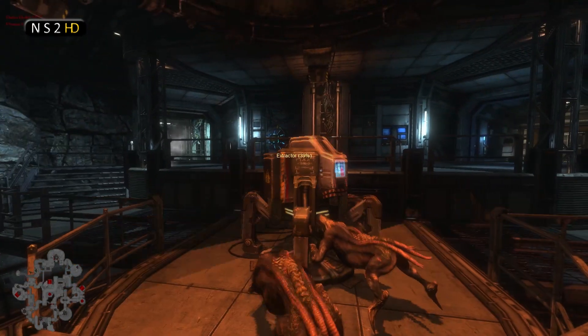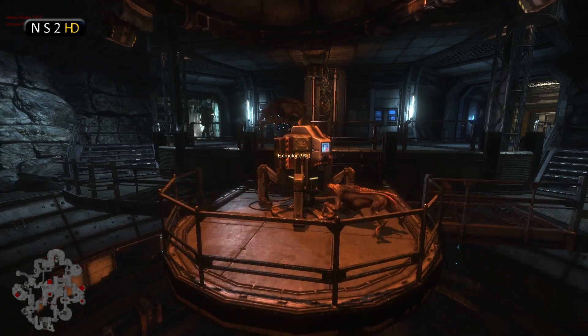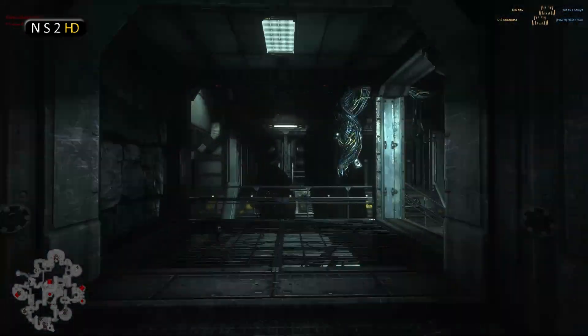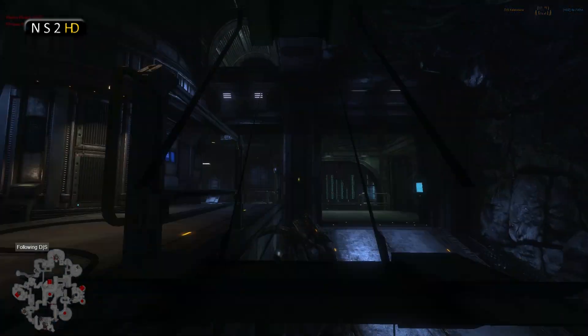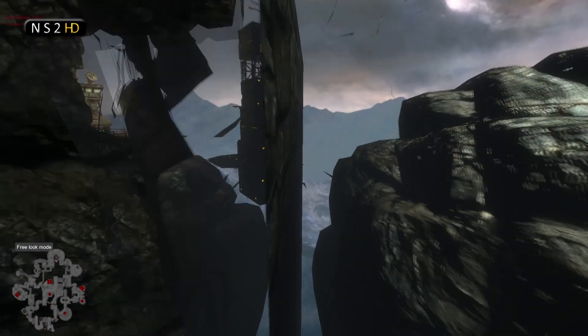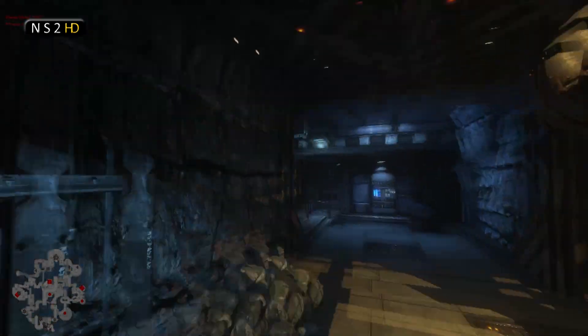That extractor has been recycled, and now the Skulks are going to move into Ventilation. A bit of aggression from the alien team now, moving back and forth into Heliport and Ventilation - those Skulks are going to clean that up. It looks like there is some combat happening over in Heliport. I'm switching between players just to see what's going on - there was some combat there.